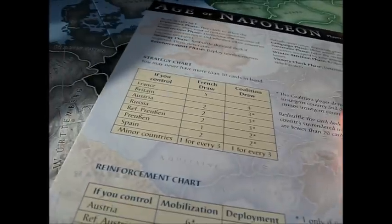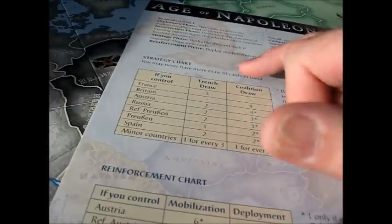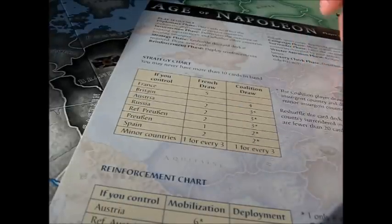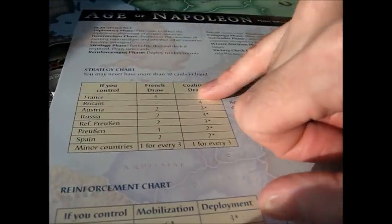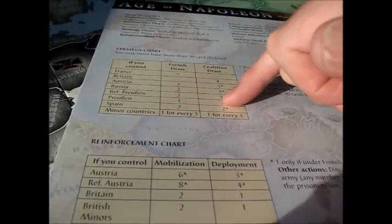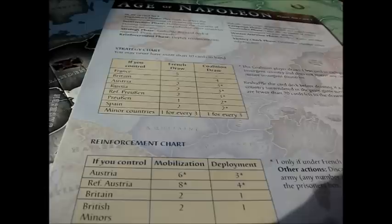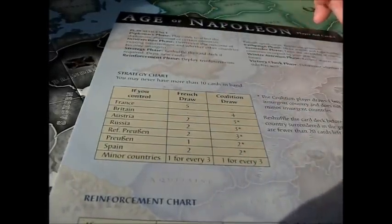I should point out that the size of your hand — the number of cards — is determined by your political conquest on the board. France would draw five cards, Britain would draw four. For the French, they get one card for every three minor countries they control, to a maximum of ten cards in hand.